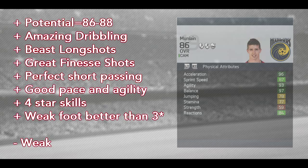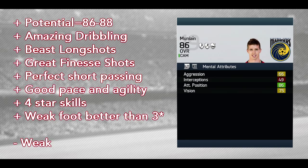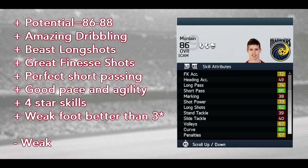This guy probably has a potential up to an 88. He has great dribbling, his long shots are really good, his finesse shot helped me out in a couple of situations. He has perfect short passing, great pace and agility, 4 star skills which can help you against defenders, and his weak foot feels much better than 3 stars. One thing you will find with every player shorter than 5 foot 10 — he is quite weak and can get pushed off the ball a lot of times. So you have to avoid contact with your opponent's players.